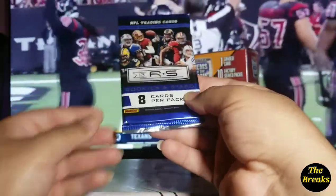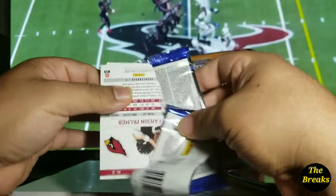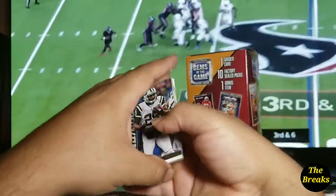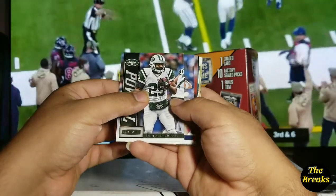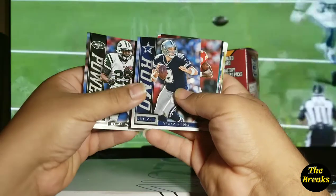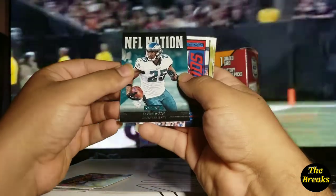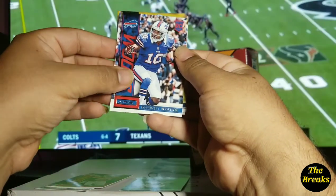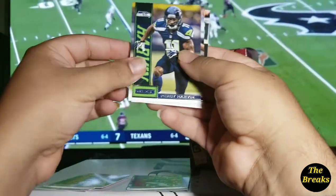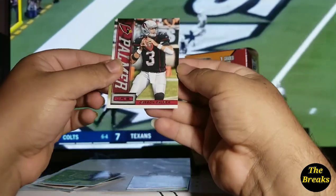This is going to be the Rookies and Stars of 2013. We have — Bill Powell, Tony Romo, Jamal Charles. NFL Nation of LeSean McCoy. A rookie card of Robert Woods, Percy Harvin, Reggie Wayne, and Carson Palmer.